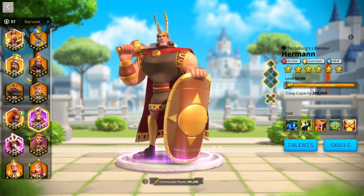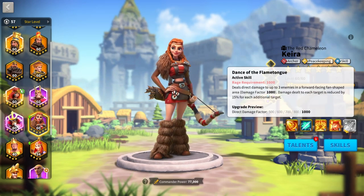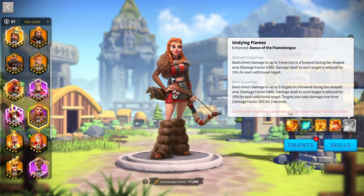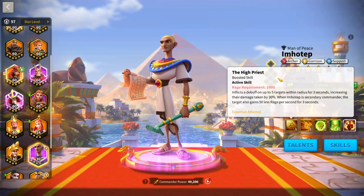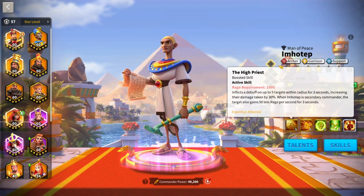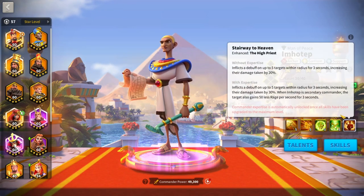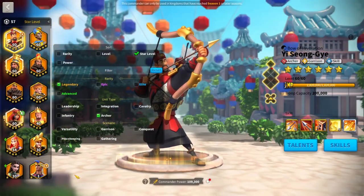Kira is an option but by the time you have a maxed Kira, you're probably inside Season of Conquest anyway, so she's no longer as relevant. Imhotep is more of a debuffing march — if you're running infantry and cavalry marches and you've got YSG with nothing else, Imhotep as a support march is actually pretty good. He has fairly high stats, skill damage reduction, so using Imhotep as a debuffing march is solid.